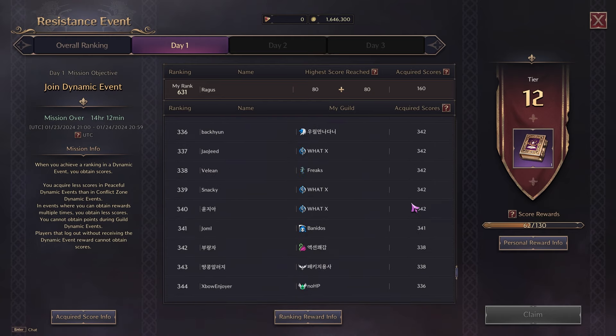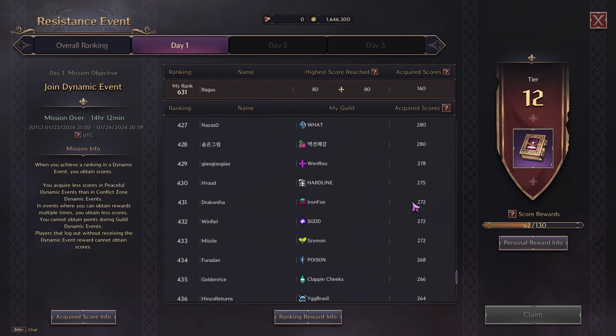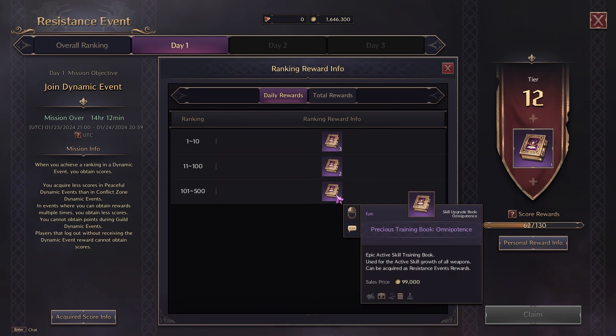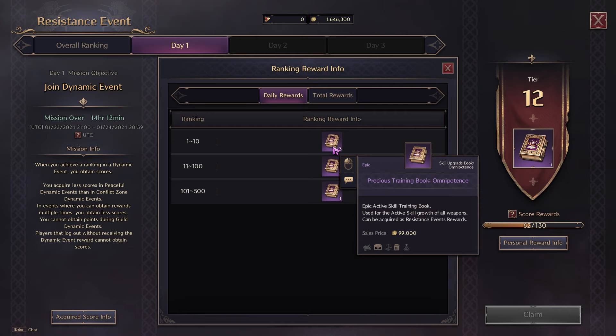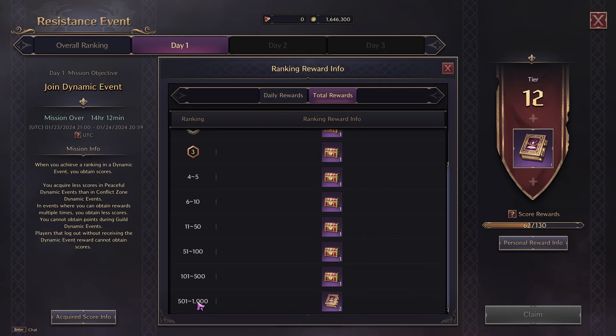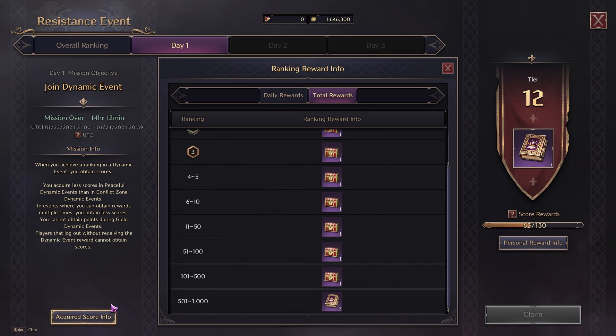If you have a higher placing you get better rewards. What kind of rewards are you looking for? Well, that depends on what you're trying to go for. If you're in the top 500 you get an extra book; if you're in the top 100 you get two books; if you're in the top 10 you get three books. Those are the total rewards.